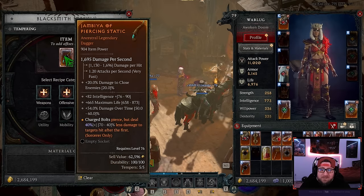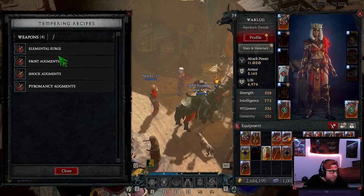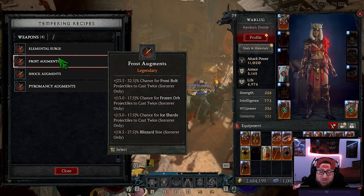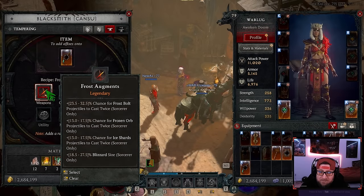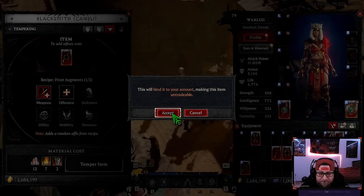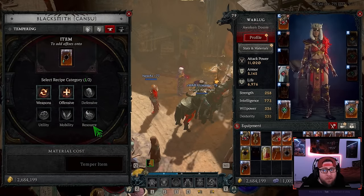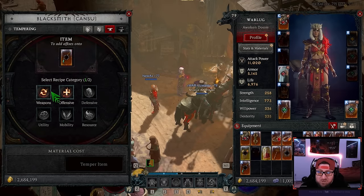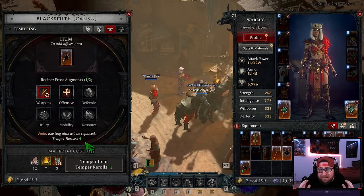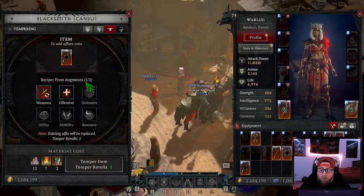Ancestral items get two free tempers and five re-rolls. On my weapon I'm looking for 'Chance for Frozen Orb to be Cast Twice.' We're going to go to Frost Augments — it says one of two — and we temper. We got 'Chance for Ice Shards,' which I don't want — I want Frozen Orb — but that uses one of our two free tempers.